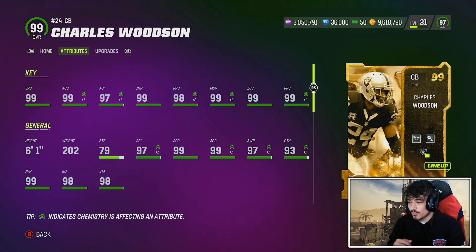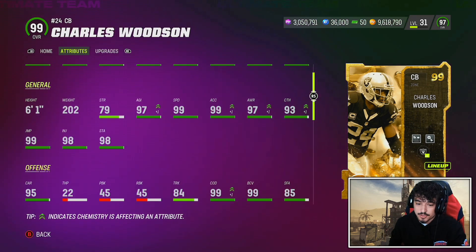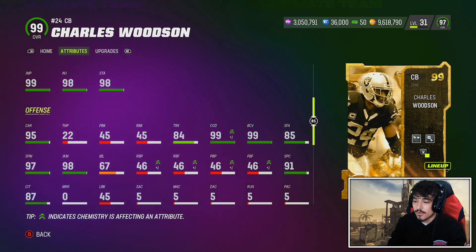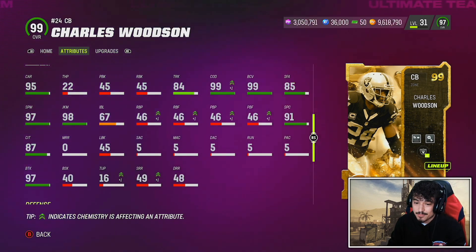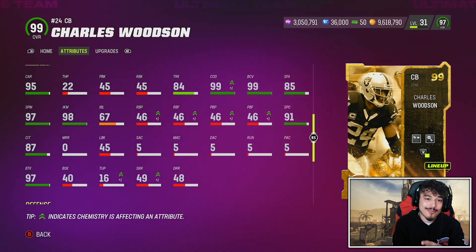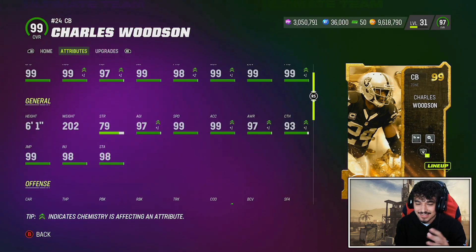Here is Charles Woodson. This card is going to play great — it's obvious. 99 speed base, 99 zone base, 99 jumping. He's 6'1", 202 pounds. With the ball in his hands, he's also pretty good: 99 COD, 98 Juke move, 95 carrying, 97 break tackle. They did cheat his route running a little bit, but these stats are amazing, these stats are crazy.